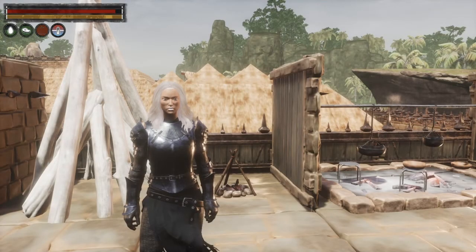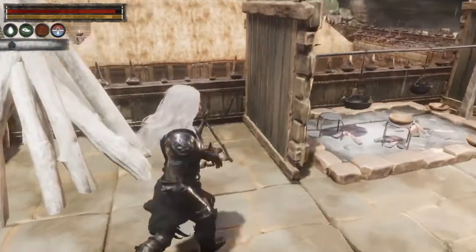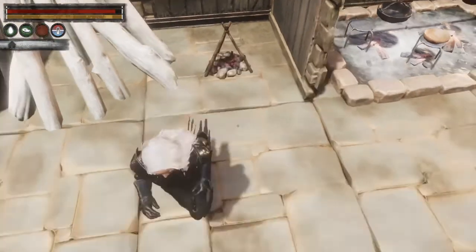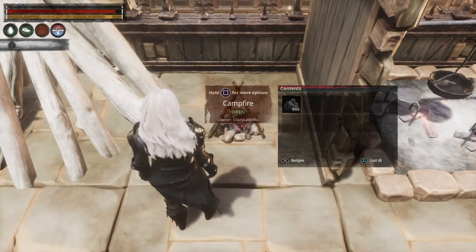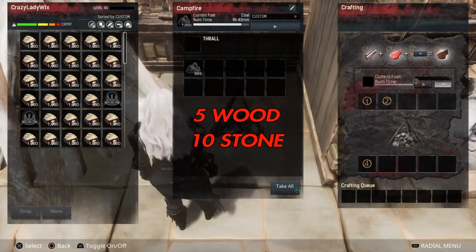Hey everyone, welcome back to Crazy Lady Wix's channel. Today we're going to go over campfires and stoves and just jump right on in. We have your small campfire — your small campfire has 10 slots, it's made of